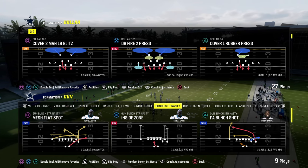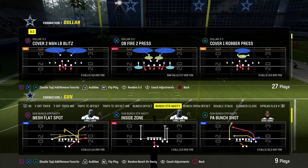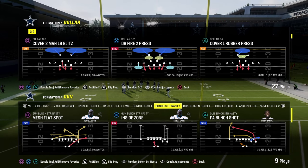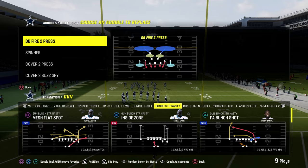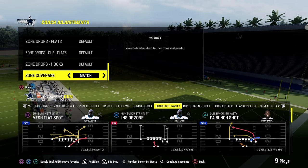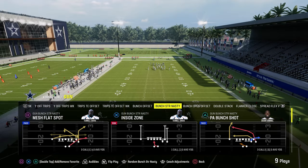In this video I'm going to show you one of the best route combinations in Madden 24, and it comes out of the Bunch Strong Nasty in the Indianapolis Colts offensive playbook. If you'd like to get my entire Indianapolis offensive ebook, I'll put a link in the description below. It's only $10 to become a Patreon member and it gets you access to all of my offensive and defensive ebooks.